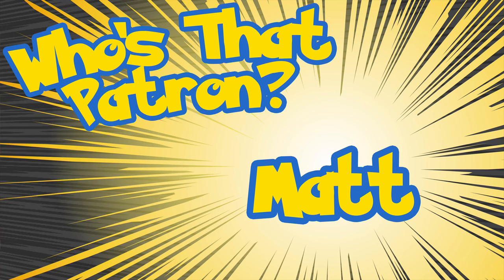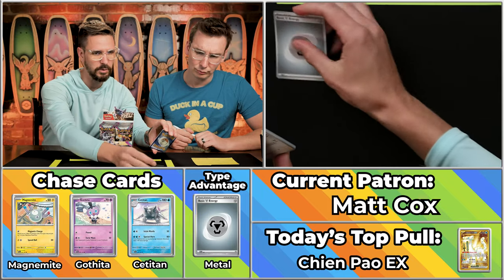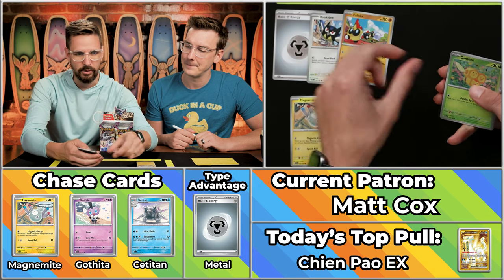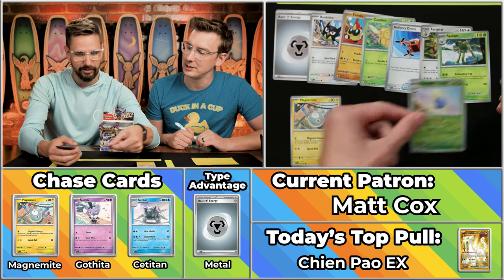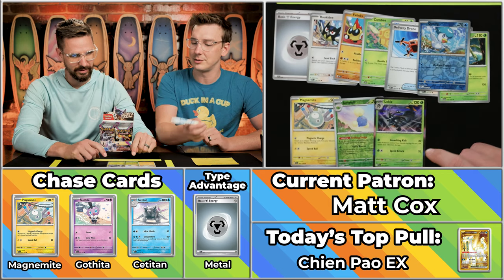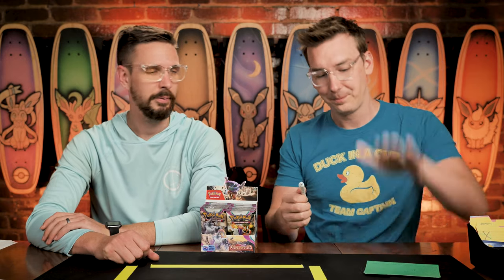Next up is Matt Cox, an engineer who puts cables into space — an amazingly cool job. He's been with us since like the very beginning. We got the metal energy, so the type advantage can win. The Magnemite scores too. Phalanx, the Comfy, the Delivery Drone, the Frad Giraffe, the Spidops, the Jumpluff — that scores. Only barely the Quaxley, and the Low Kick. Three times two is six points on the pack for a total of nine on the season for Matt Cox.